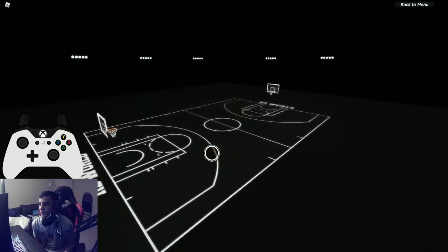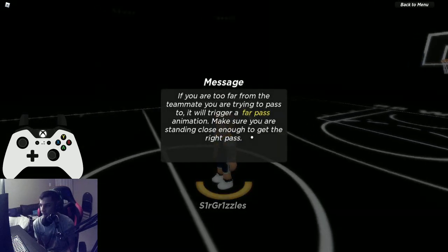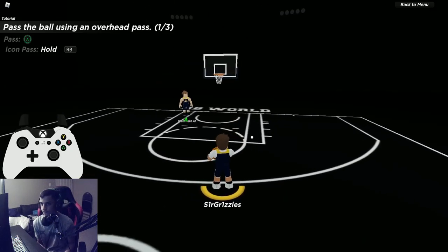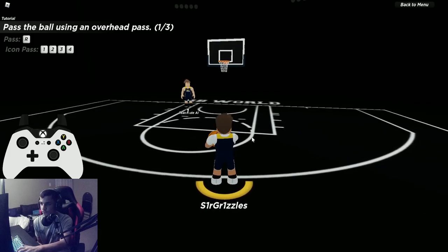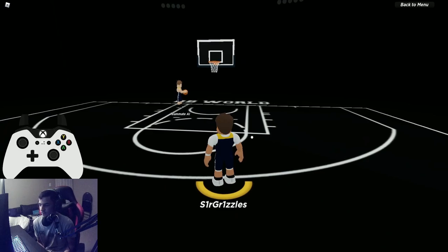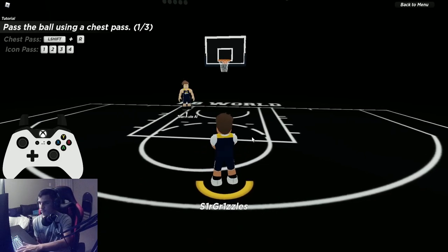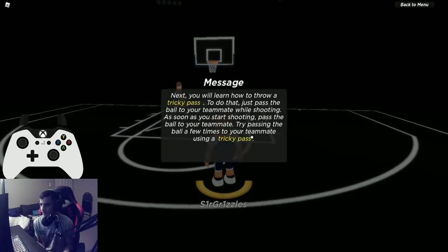Now the passing tutorial — this is very straightforward so I'll breeze through it quickly. Overhead passing is just passing without sprinting: RB + A, B, X, or Y on controller, and 1, 2, 3, or 4 or R on keyboard and mouse to pass to the closest person. Chest passes are similar — just make sure you're sprinting. On keyboard and mouse it's Left Shift then pass. Very simple, everyone should get this easily.